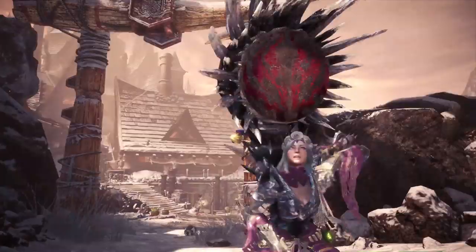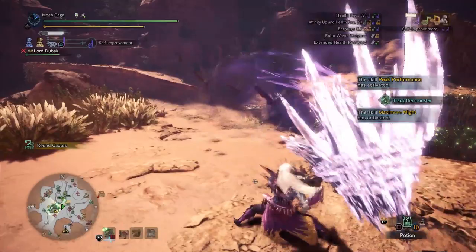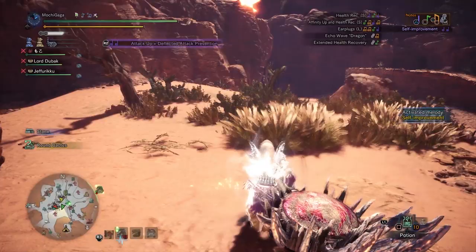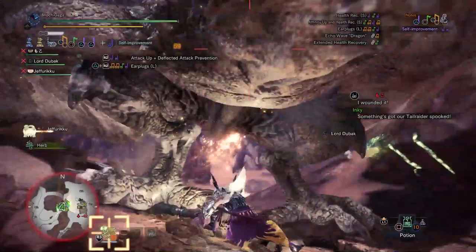Nice guys finish last. It's a statement that definitely holds true for a Monster Hunter's weapon of Sonora's destruction, the Hunting Horn. It is a weapon that's the embodiment of unselfish team play, one that lets you buff not just yourself but other hunters so they could perform better — like a rising tide that lifts all boats. It's literally designed for nice guys. And yet talk to the first Wyberian in Monster Hunter World and he'll let you know that the Dude Stick is the least used weapon in the game.